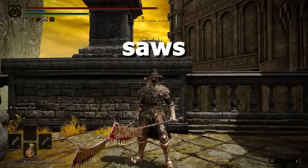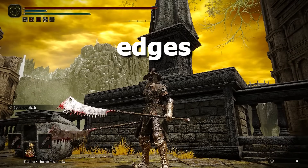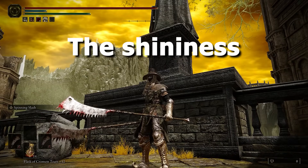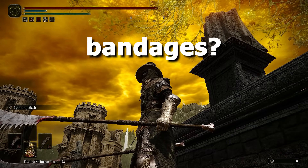Today we're using the vulgar militia saws. I love these weapons. Look at them — the jagged edges, the blood on them, the shininess, the long nice stick with bandages I suppose.